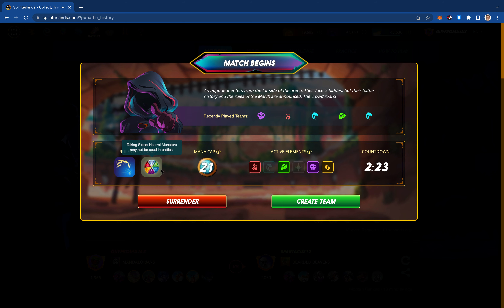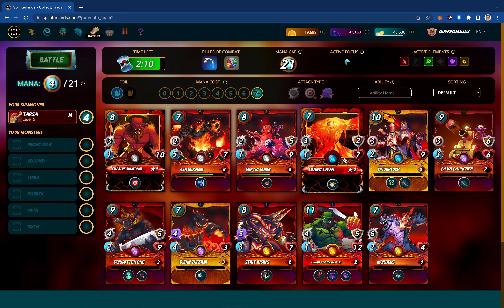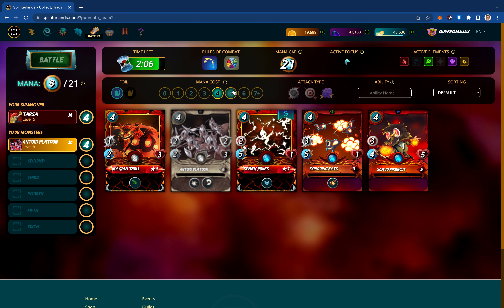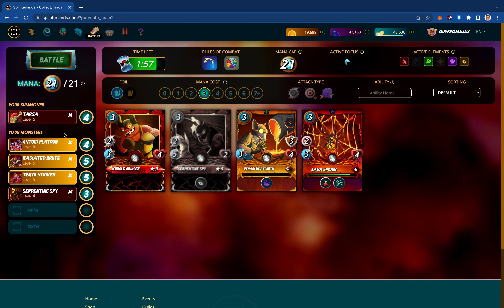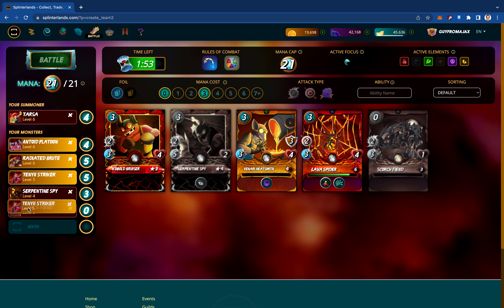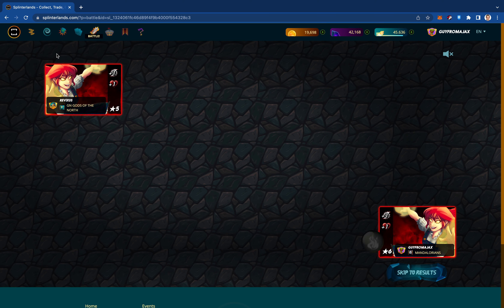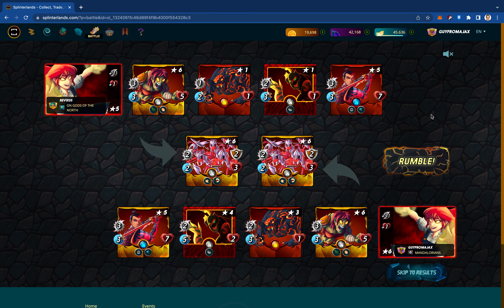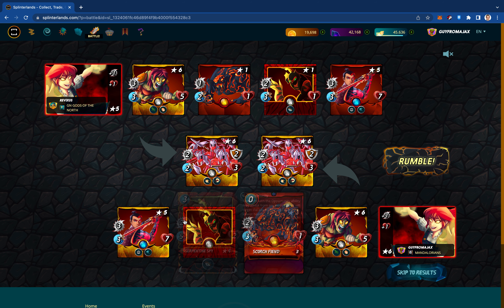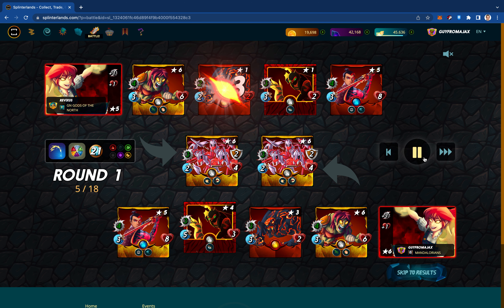We've got 21 mana cap, no neutrals, and our shields are going to be absorbing magic. I'm going to come right at it with straight melee — going with the Antoid Platoon, the Serpentine Spy, and the Scorch Fiend, moving the Striker back into the Anchor. My opponent is coming at me with fire, probably melee-heavy as well. We essentially have the exact same lineup — that's crazy. It looks like I have slightly higher ranked cards, so this may come down to who gets the first move.